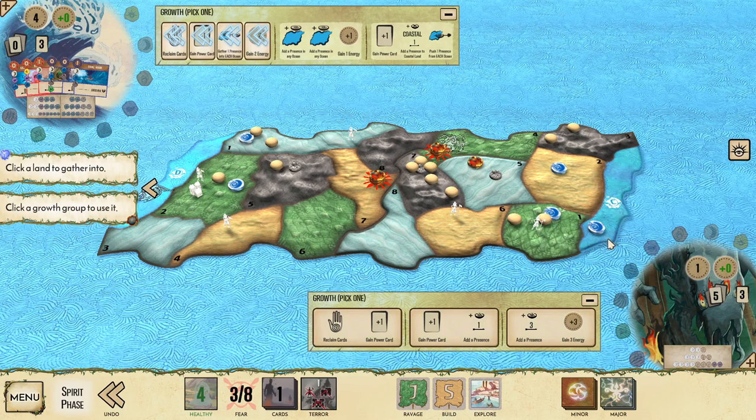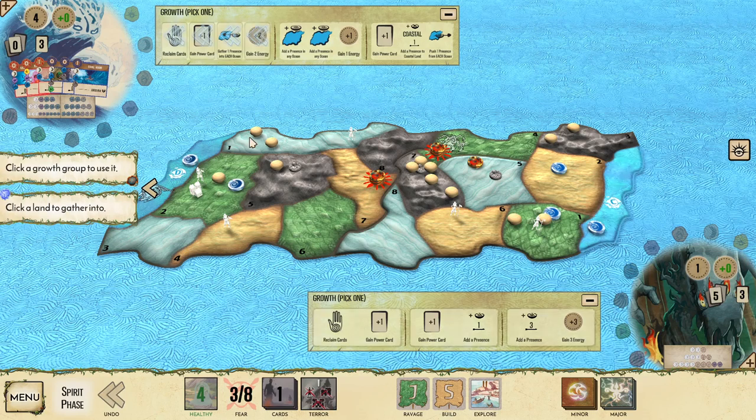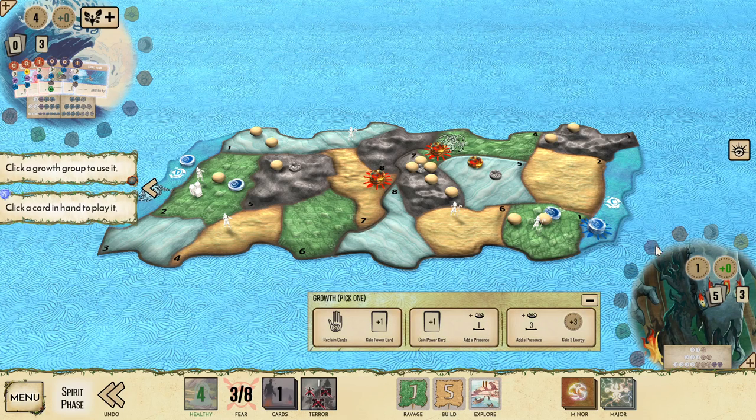So we gather one presence into each ocean next. I'm going to gather the presence from the wetland because I want to stay in the jungle so I can drown the city after the Ravage. And I'm going to do something similar on the other board — pull in the presence from the sands and leave the presence in the jungle, just in case we have some other kind of issue.